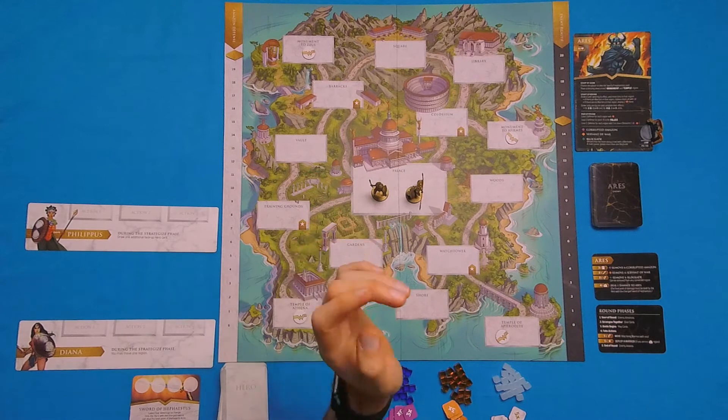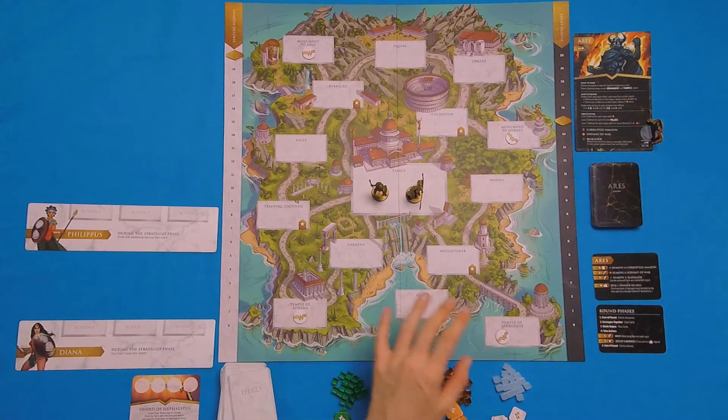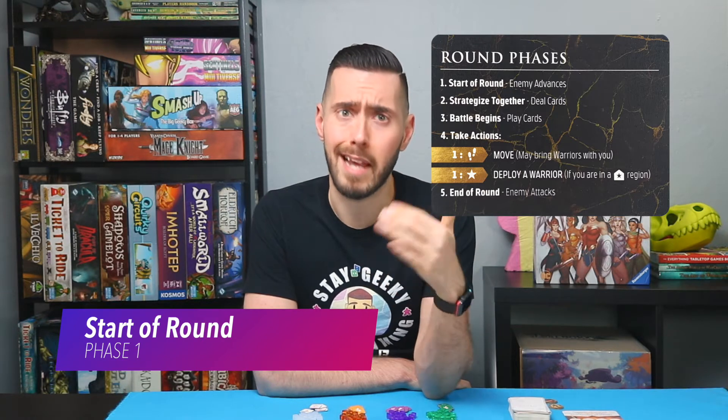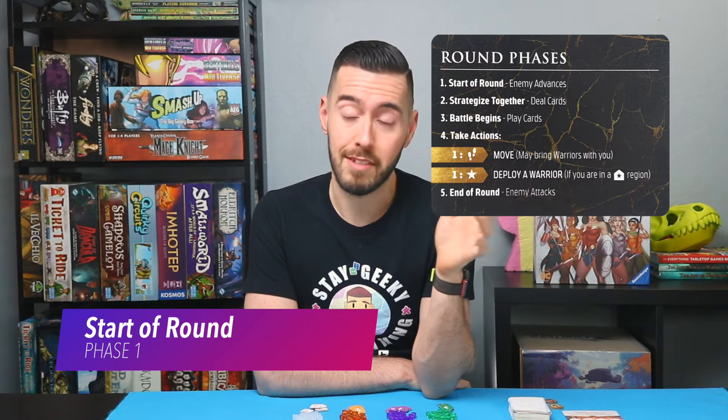Then we have to place a blessing token on each monument and temple region, which I already did. We have two temples down here and two monuments up here. The game is played over five phases. The first phase is the start of round phase — depending on the enemy, they're going to do stuff and they're going to be the ones that mess everything up for us.